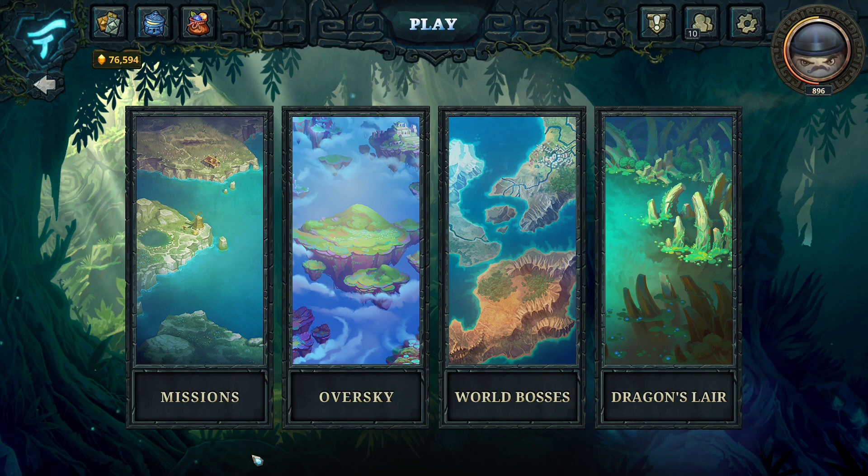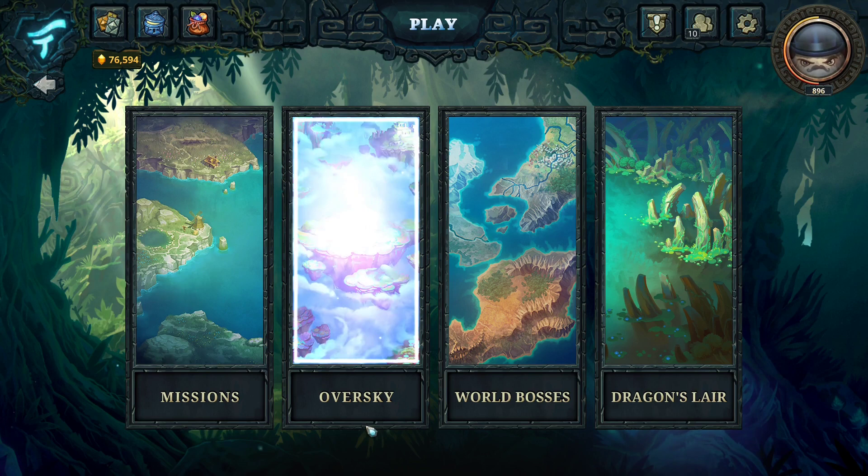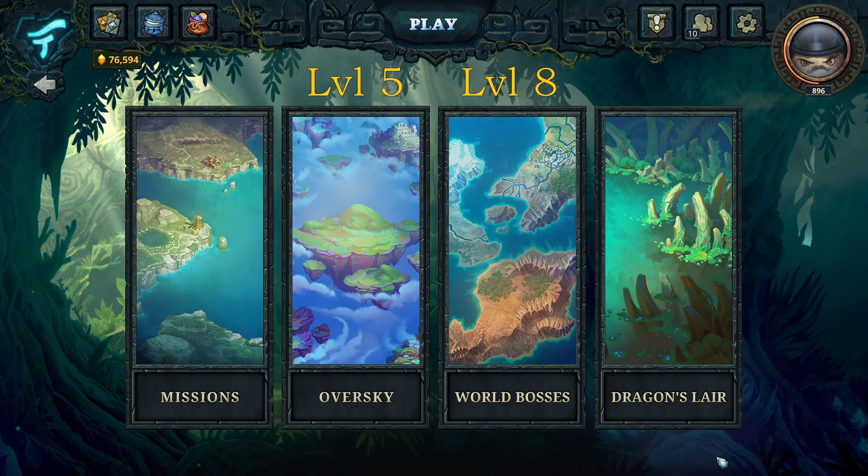There is a level requirement for all of these different modes. The missions you can start right away after completing the tutorial. Oversky will unlock at level 5, the world boss is level 8, and the dragon's lair level 20.